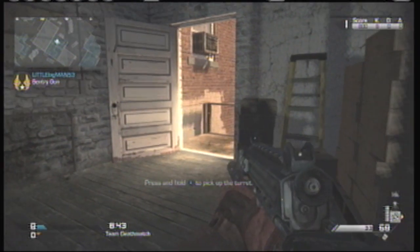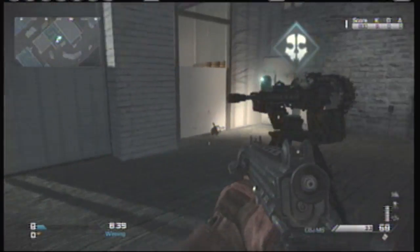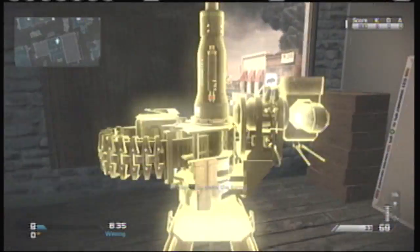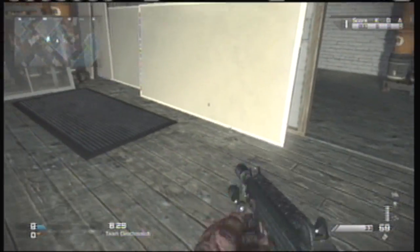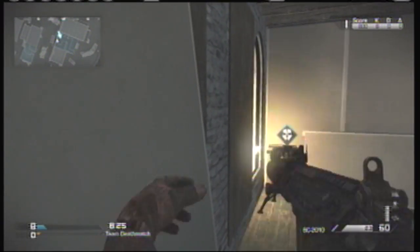On Warhawk, go above the bakery and put your IMS right there by the door, then put your sentry gun facing out of the window. This is a really good combo — there's absolutely no way anybody can get in the building, and this can help you get your other killstreaks extremely easily.